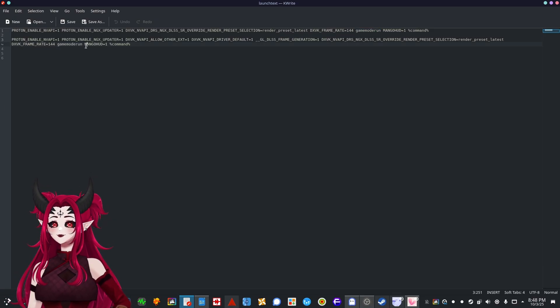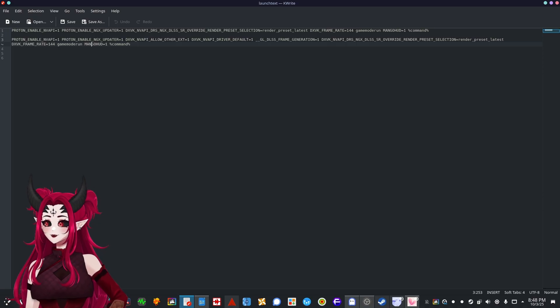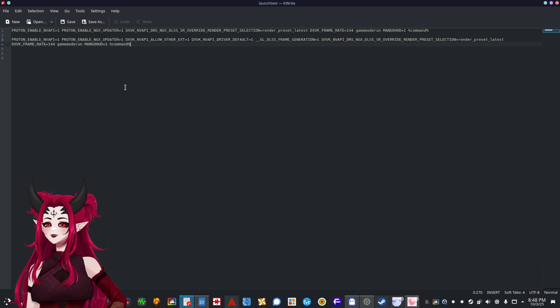It also gives optional tweaks to your I/O priority and GPU clocks, so it's basically like running at maximum game power. And then MangoHud — you don't have to include this one if you don't want. It just displays your frames per second in case you don't want to use Steam's built-in overlay. The `%command%` part is just a placeholder that tells the system to run the game now.